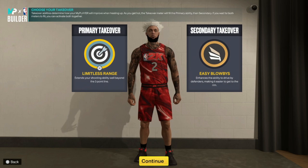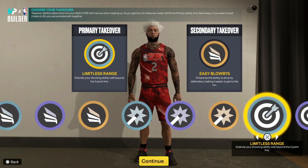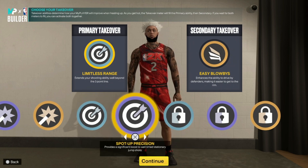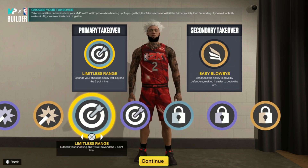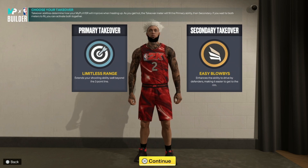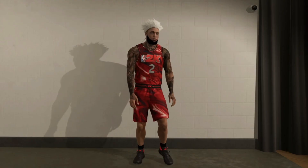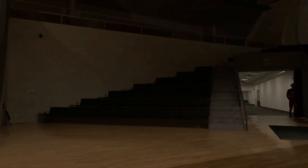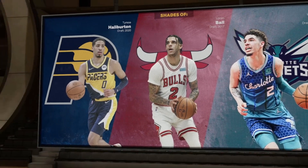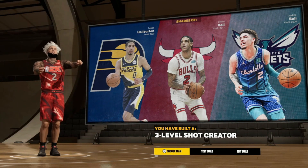For the primary takeover: limitless range and easy blow-bys. Personally it's really all up to you. I was a little confused — I was thinking maybe go clamps because I'm going to be on the twos court, and defense wins games on the twos. But I'm going with this so I can shoot consistently. That takeover gives you some pretty good blow-bys — you get around your defender so fast. Rate this build on a scale of 1 through 10. If y'all want to see gameplay, 30 likes on the video and I got you.